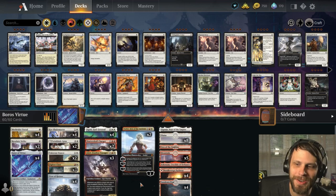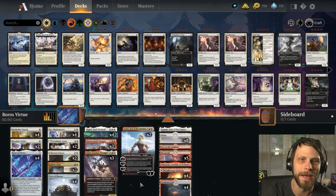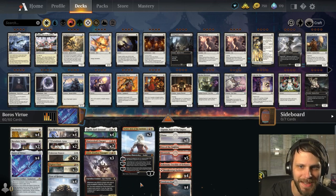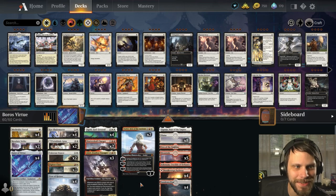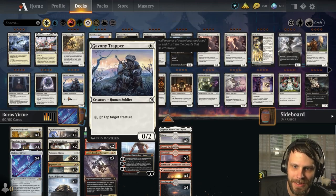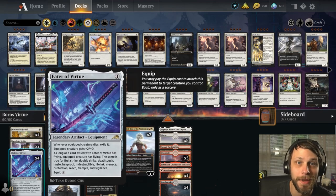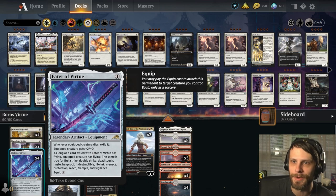Eater of Virtue is obviously a four-of. Resolute Strike is kind of nice because it's a nice little combat trick and it attaches the Eater of Virtue to something. Fighter Class is going to hopefully search out that Eater of Virtue and then make it free to equip, which is really nice. Valorous Stance is going to give something indestructible or destroy stuff depending on how we need to play it. And that's it — that's the deck. It's not very good, guys. We're testing, we're having some fun.